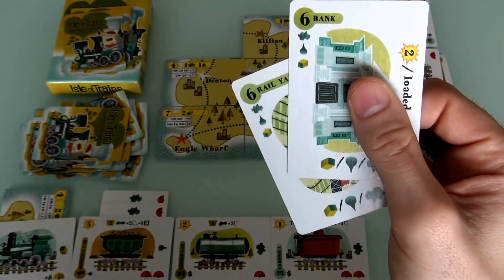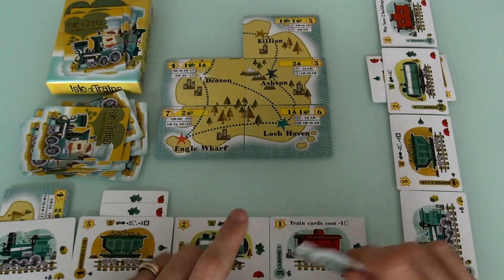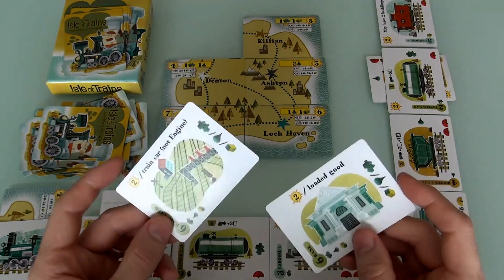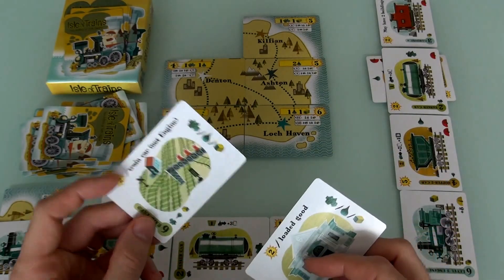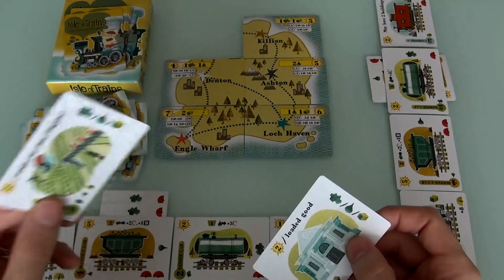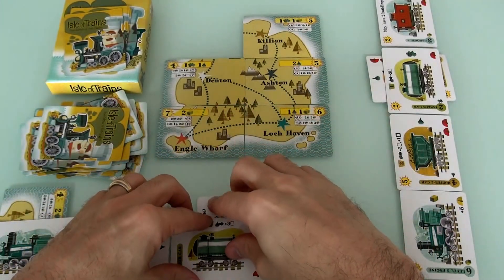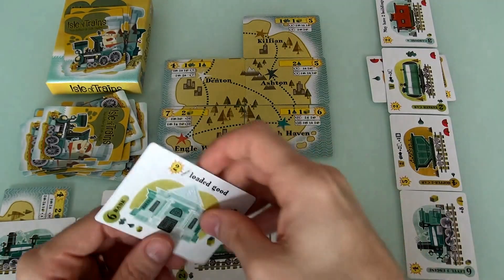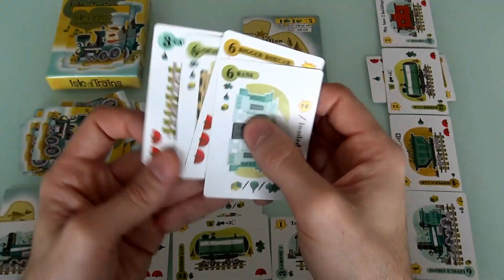So Jen drew a card. Jen is tempted to load mine so she can draw 3 cards. Since she's already got heavier cars, her second action is she's going to load my tanker car with oil, and that lets her draw 3 cards. 1... 2... 3... Okay, so that was Jen's turn.